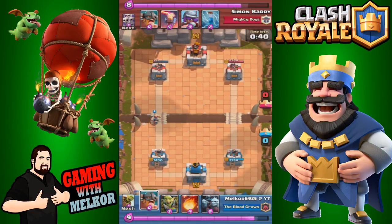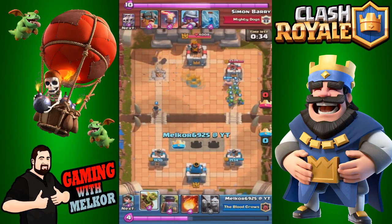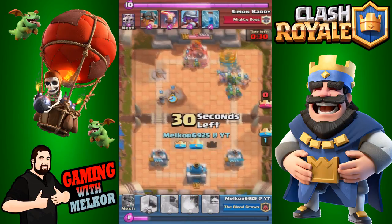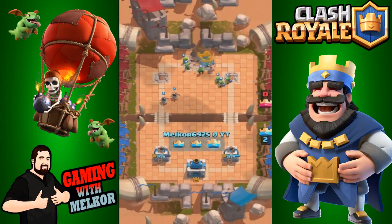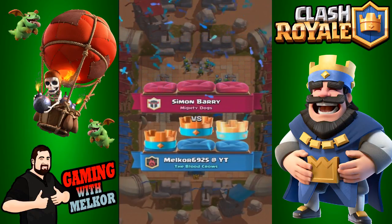We're looking very comfortable here. We drop down the elite barbarians on the opposite side of the field to take that tower. Our opponent realises it's game over and sends in the hog rider, the goblin gang, and the elite barbs all at once, but we quickly finish off that crown tower. Overall a solid victory with this deck.